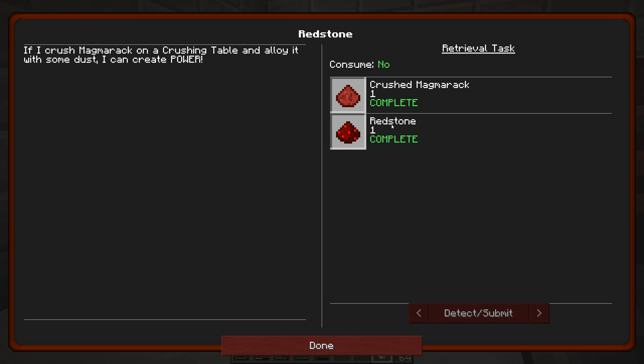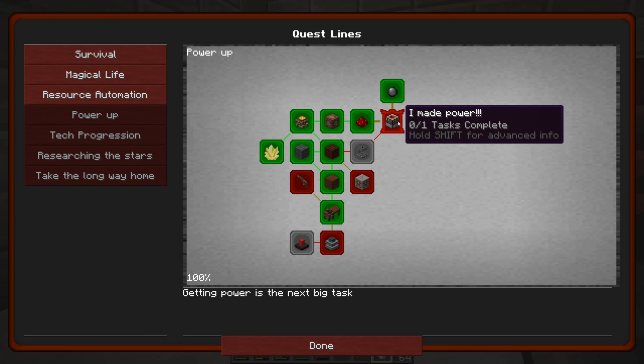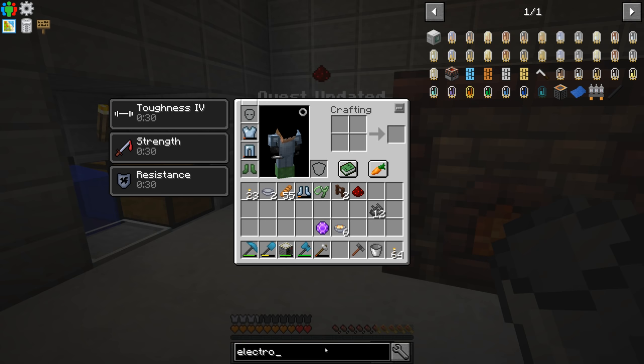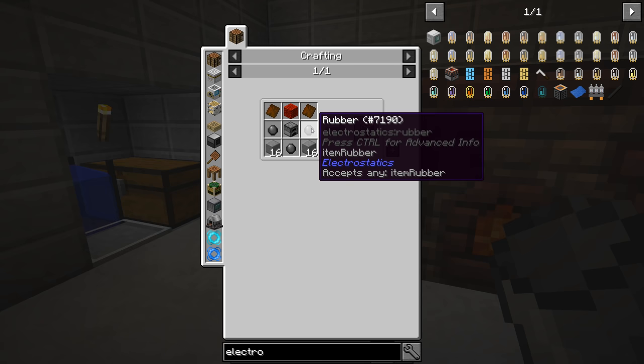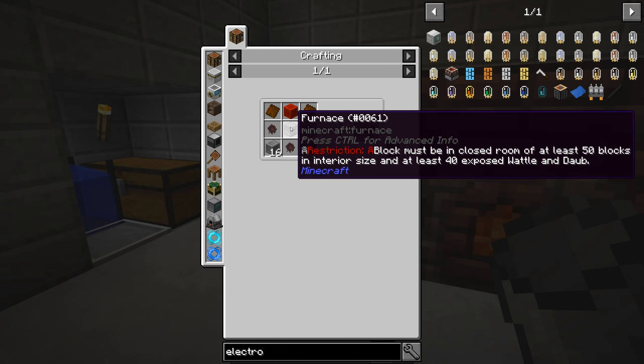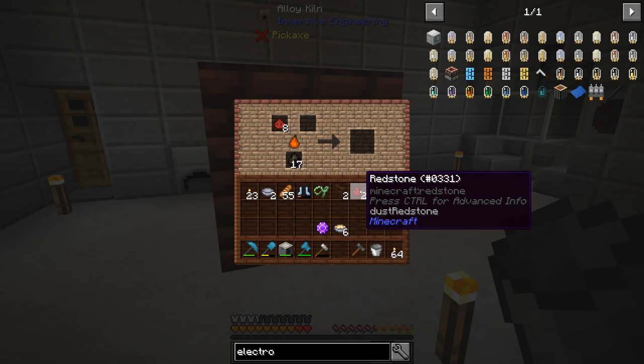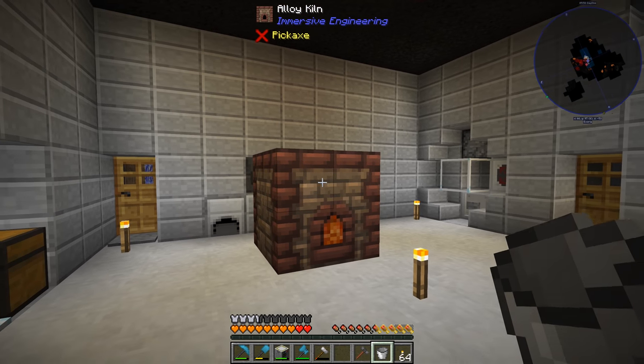No rewards for completing redstone, but we unlocked another quest: 'I made power' - the electrostatic generator. It needs white carpet, rubber boots, and the generator. Apparently you generate power from static electricity - the rubber boots and carpet are what do it. The quest text says: 'Build an electrostatic generator surrounded with carpet and walk around it with rubber boots on.' That sounds pretty funny, I've never seen this before. The generator costs some rubber, nine redstone, and a furnace - so that'll take a bit of time. I need more dust to make more redstone.